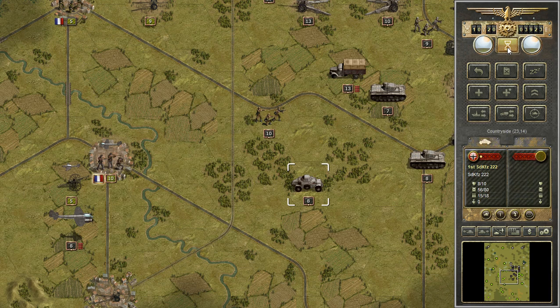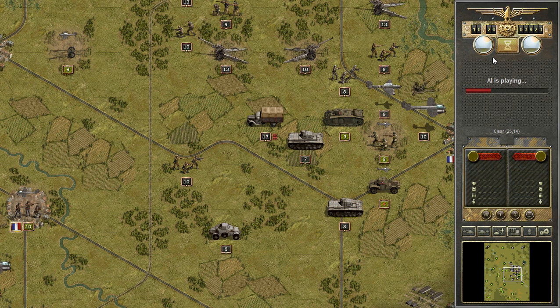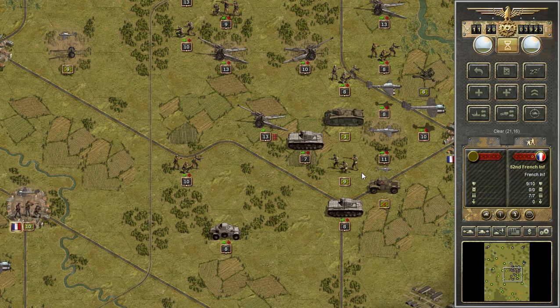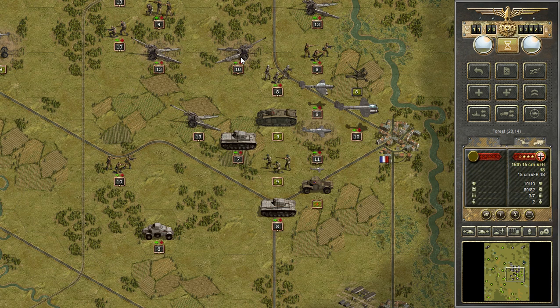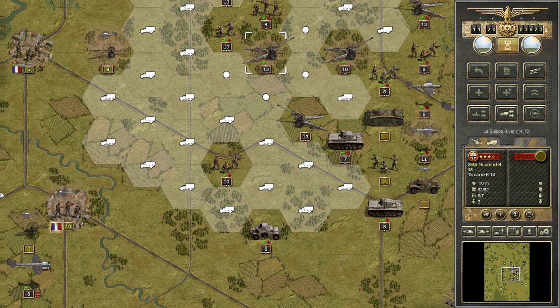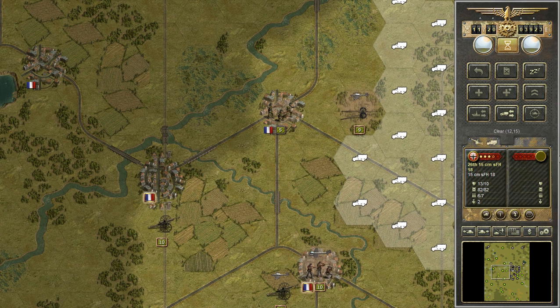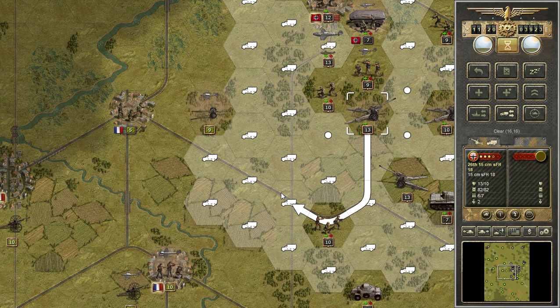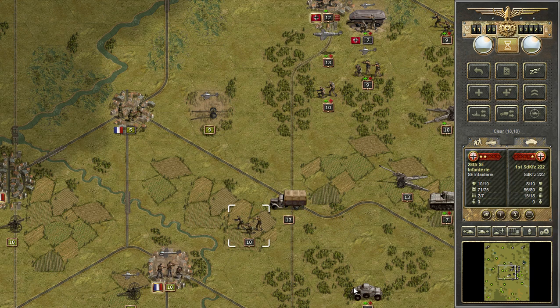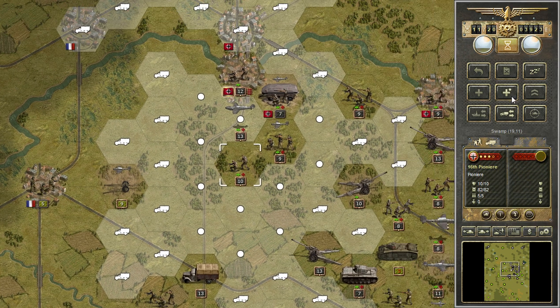That's it for turn 10. Start moving — we can move in this direction. Bazancourt — we also need to capture Beri Obak. They will deal with Bazancourt together with the Luftwaffe.